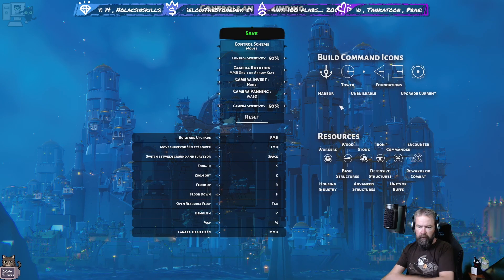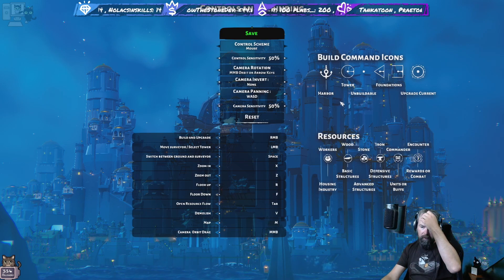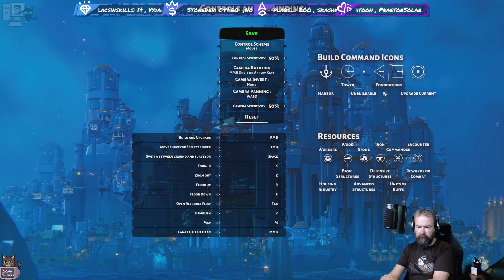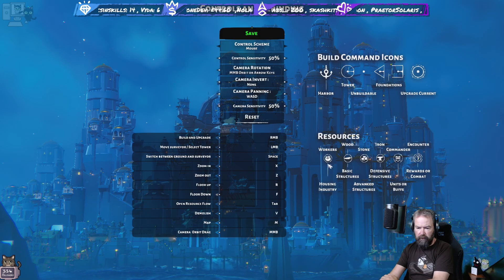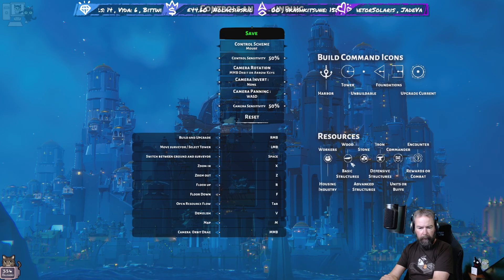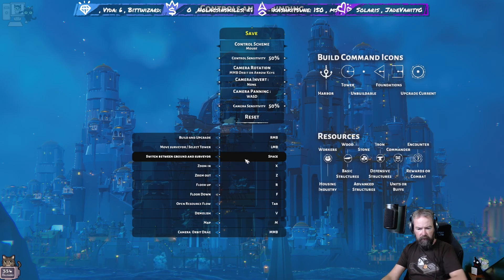So these are the build command icons - we've got harbor, tower, unbuildable. We've got different resources: workers, wood, stone, iron, a commander, and then encounters. You can switch between ground and surveyor with spacebar.